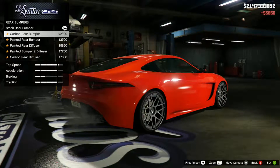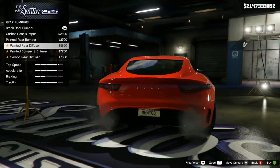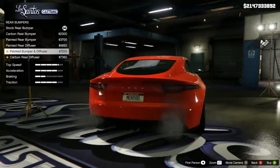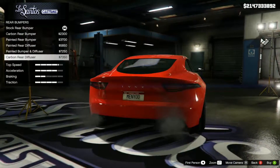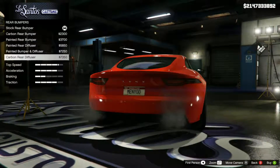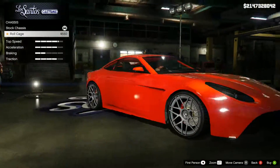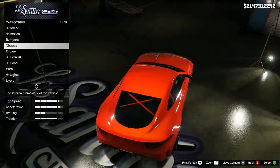Then we've got the rear bumper — so we've got the carbon rear bumper, the painted rear bumper which actually looks really cool, a little bit chubby but I don't know. Rear diffuser, painted rear bumper and diffuser — I like that one actually. And then you've got the carbon rear diffuser as well, so I'm going to go for the sportier looking one. Then chassis — oh, we've got the option of a roll cage of course, because this is a stunt car after all. So we've got the roll cage, that's done.